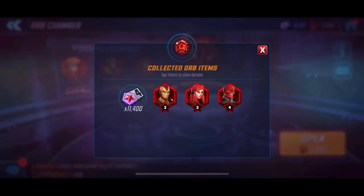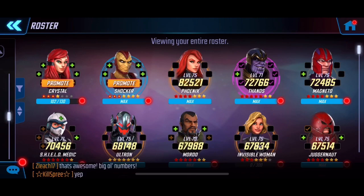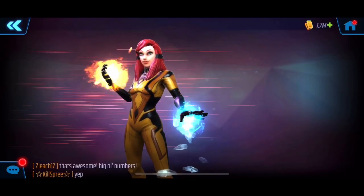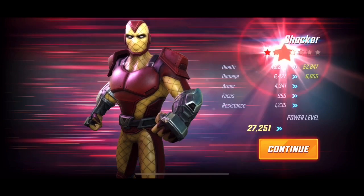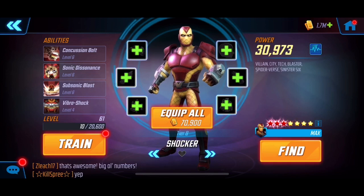Let's go through the results. We got a couple upgrades and quite a bit of elite four orb credits, which is really nice. We got upgrades for Shocker and Crystal. Let's go into the roster and upgrade these guys — Crystal jumps from six to seven, that's not bad. Shocker jumps up by three thousand as well.